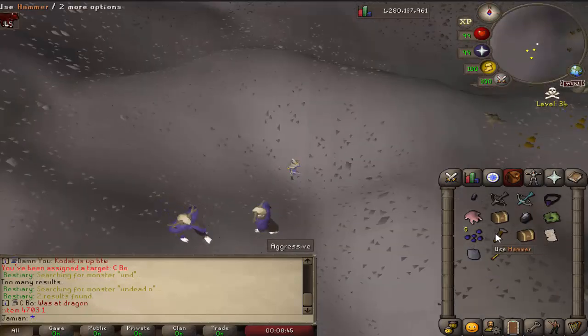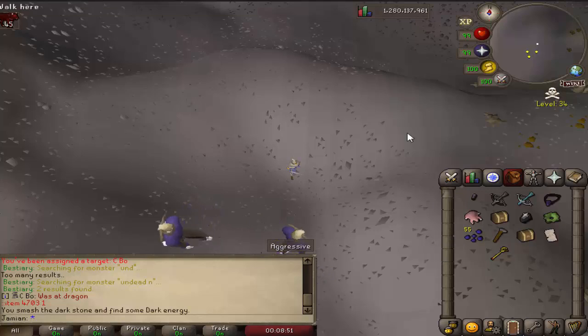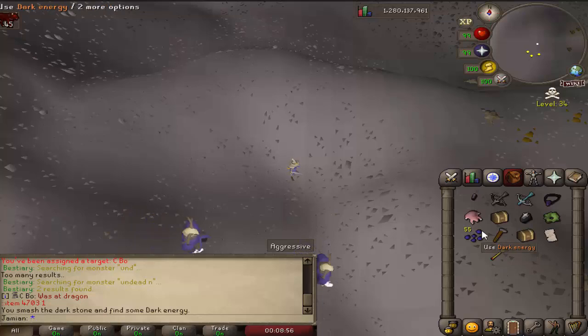You now get 50 Dark Energy from smashing a Dark Stone. If you didn't know that was a thing — before it was 5 Energy, which is very low. So I decided to make it 50. I don't know if that's even worth it, but at least it's better than 5.